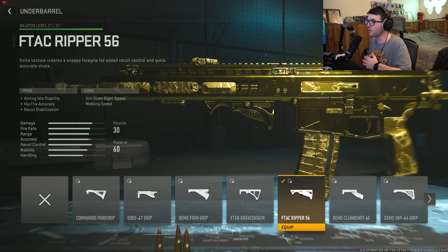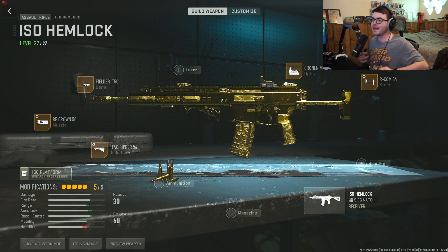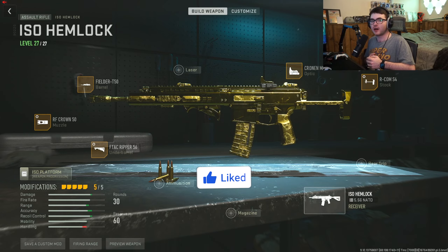The last and final attachment is the underbarrel — the F-TAC Ripper 56, which gives aiming out-of-stability, hipfire accuracy, and recoil stabilization. This is going to make this gun have little to no recoil. For tuning, we gave it a little bit of aiming out-of-stability and a little bit of recoil stabilization. And that is the full ISO Hemlock class setup in Modern Warfare 2.